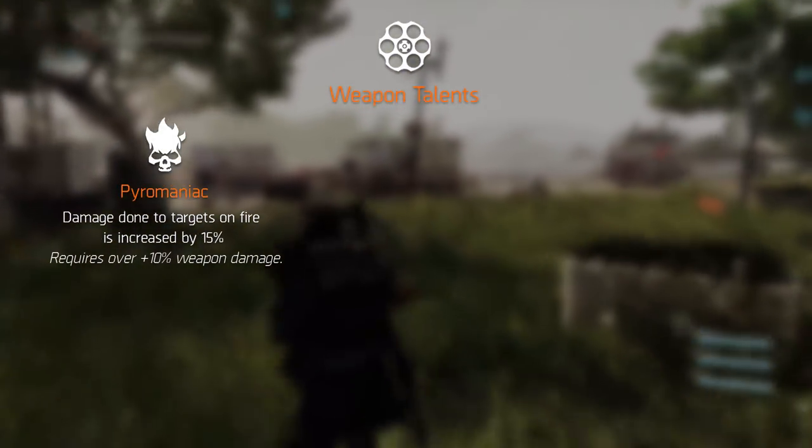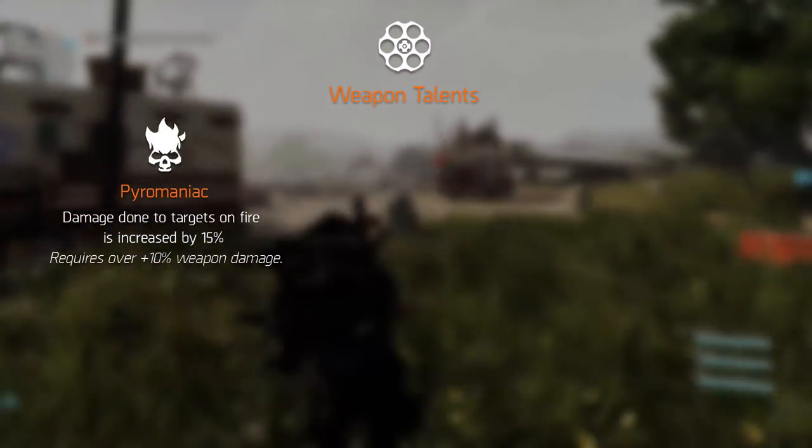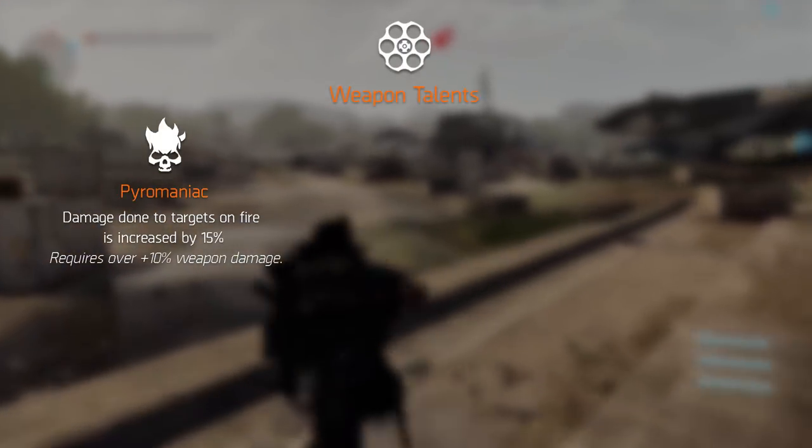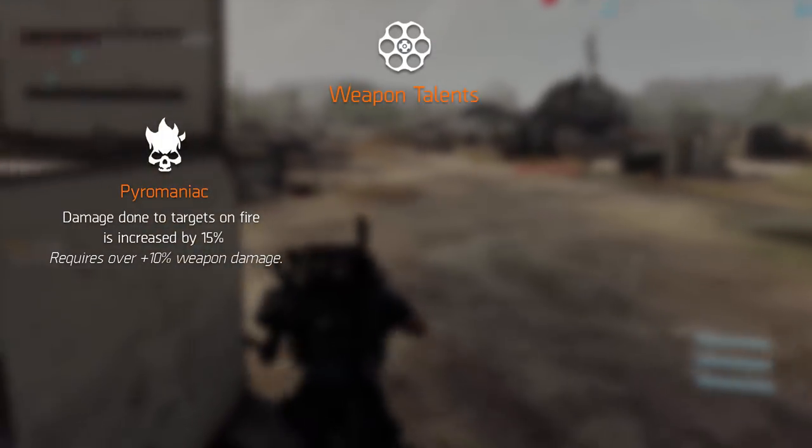Pyromaniac increases damage by 15% to targets on fire, as long as you have at least 10% weapon damage — that's the requirement. Once again, effective in a fire build.